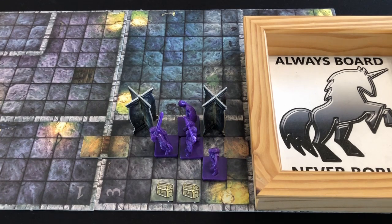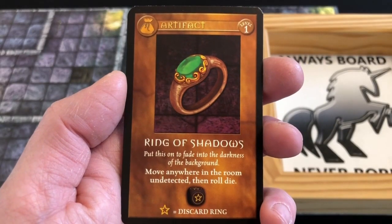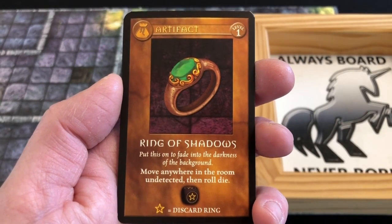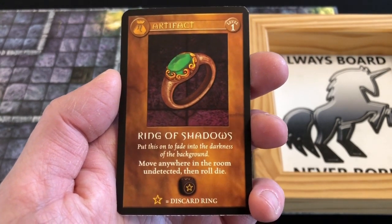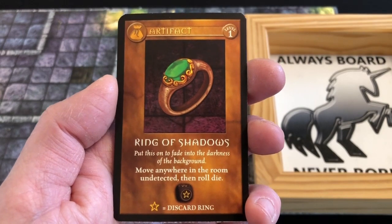It now rolls around again to Myela's turn, and we're going to throw caution to the wind. We want to keep this game moving so Myela is going to go and stand on the treasure chest and search it. Fortunately there were no traps. Because we are searching this treasure chest, first the dungeon master checks the adventure guide to make sure there are no special items - and there are not. Then the hero draws the top card from the item deck. We have found the Ring of Shadows. We can use this item to move anywhere in the room undetected and then roll a die - if we roll the star symbol, we have to discard the ring.